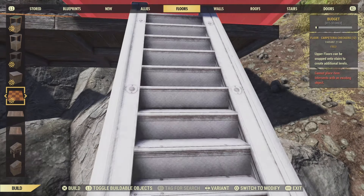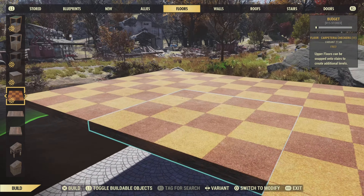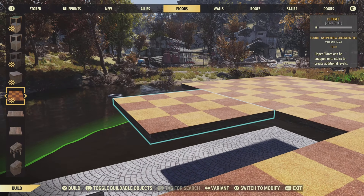Beautiful. Top tip as well, guys — I've always found that if you use a really vibrant pattern of flooring, like this one here, it helps to make your build look even more spectacular.